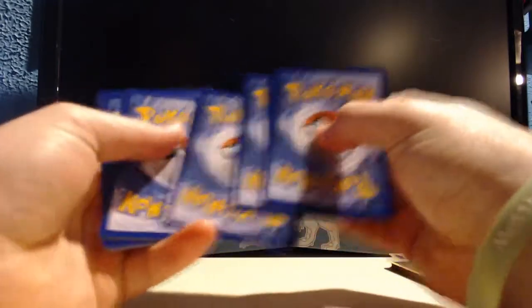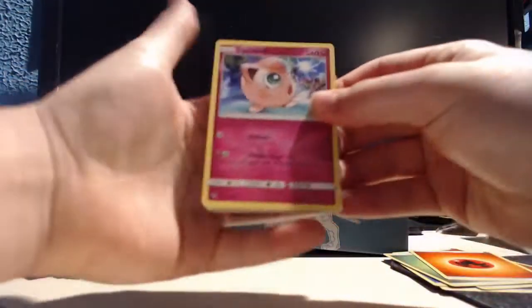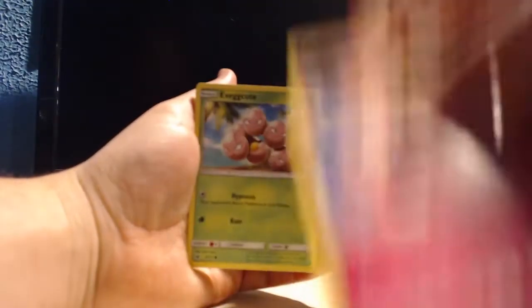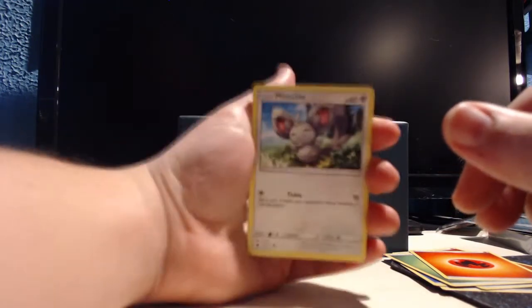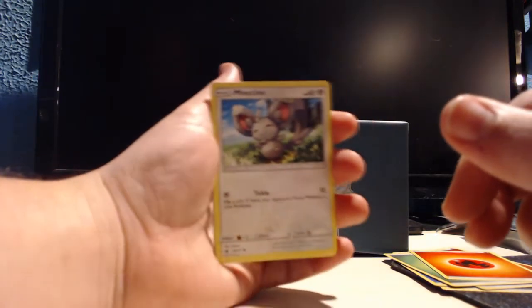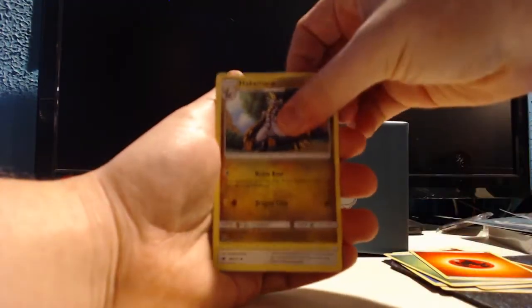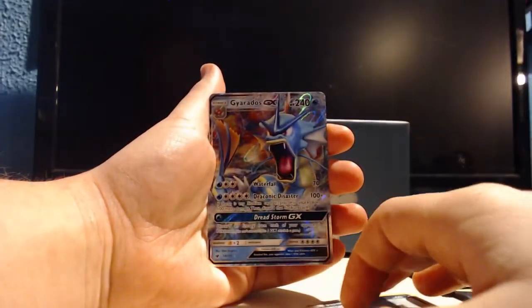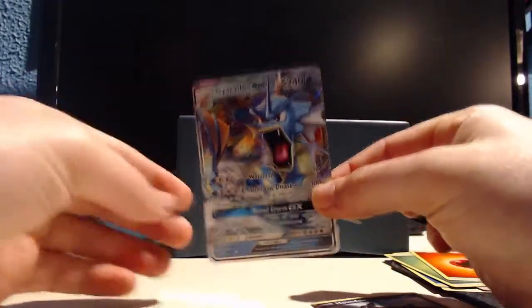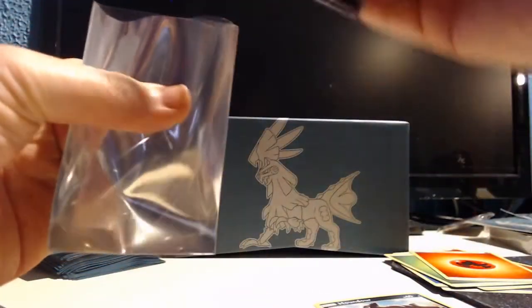This pack actually feels pretty thick and heavy — I've got a feeling about this one. We got the Fire Energy, second Fire Energy we've gotten. We have a Jigglypuff, Exeggcute, Mincino, Numel, Swinub, a Countercatcher, a Hakamo-o, a Diggersby, a Reverse Holo Houndour, and we get the Gyarados GX! Look at that guy — this is not a totally worthless box. We've got two GXs and we still have one pack left. We're already past what this box owes us.